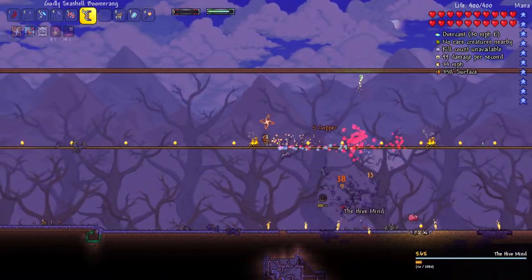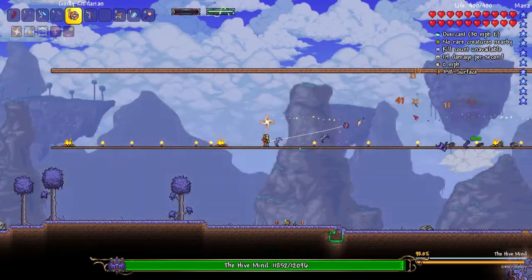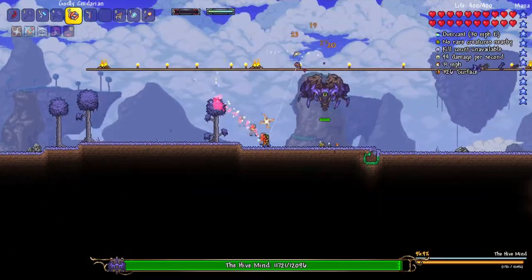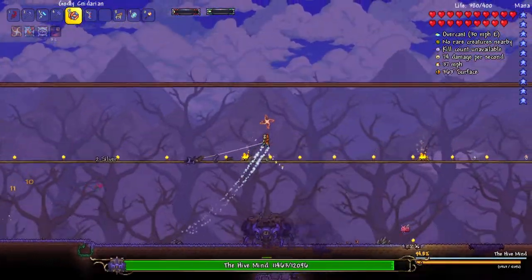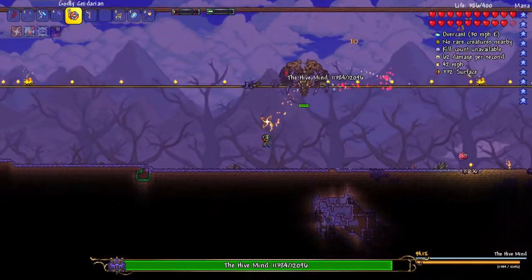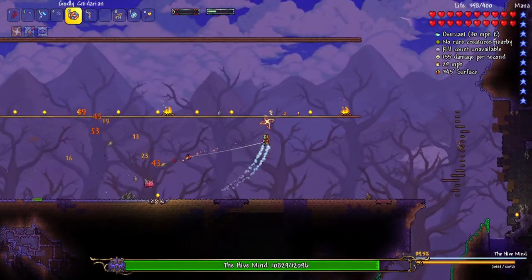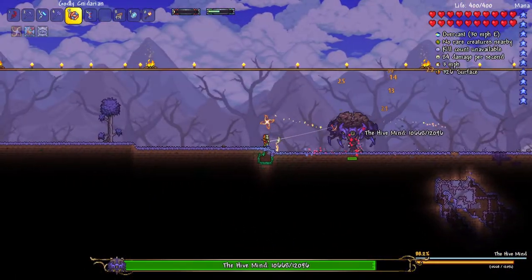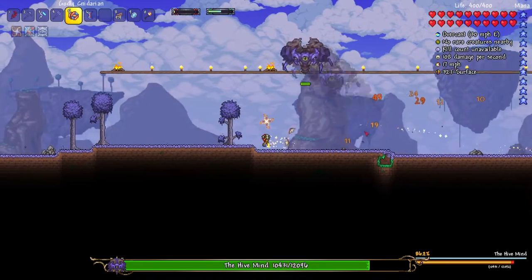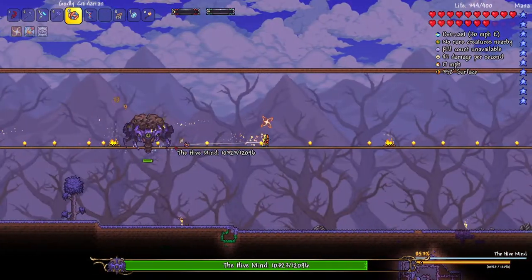So, we might actually get him to his second stage here. Yes, there we go. On the second stage, I'm actually probably going to use the Yo-Yo — I think it's better. The Yo-Yo seems to be doing pretty good for the second stage, at least. I actually did have Adrenaline for a second — I guess it runs out. I actually don't remember my hotkey for actually using the Adrenaline buff, so I guess it doesn't matter that much.